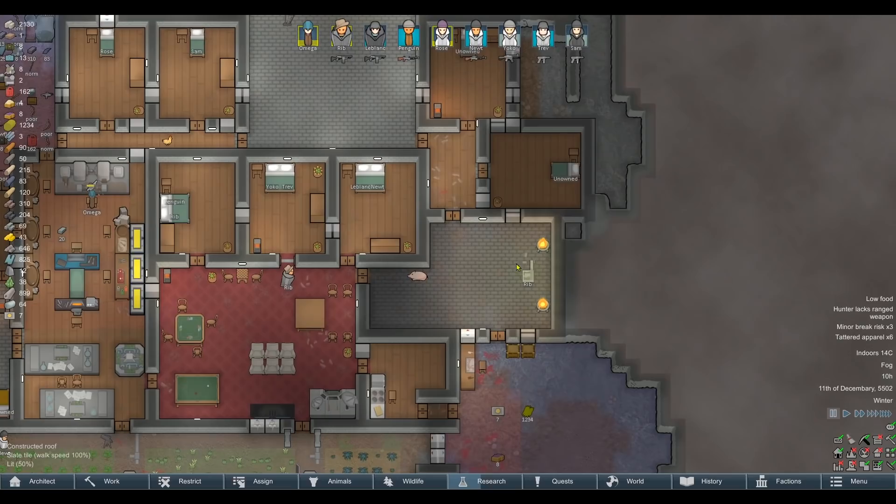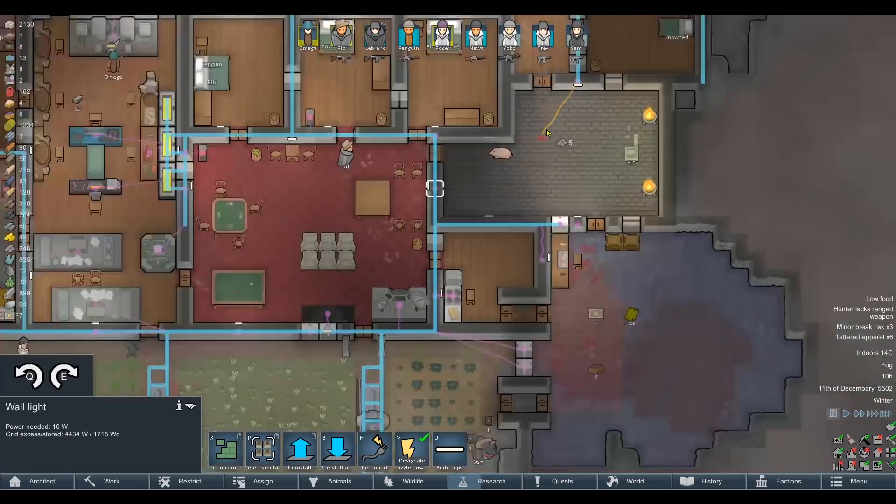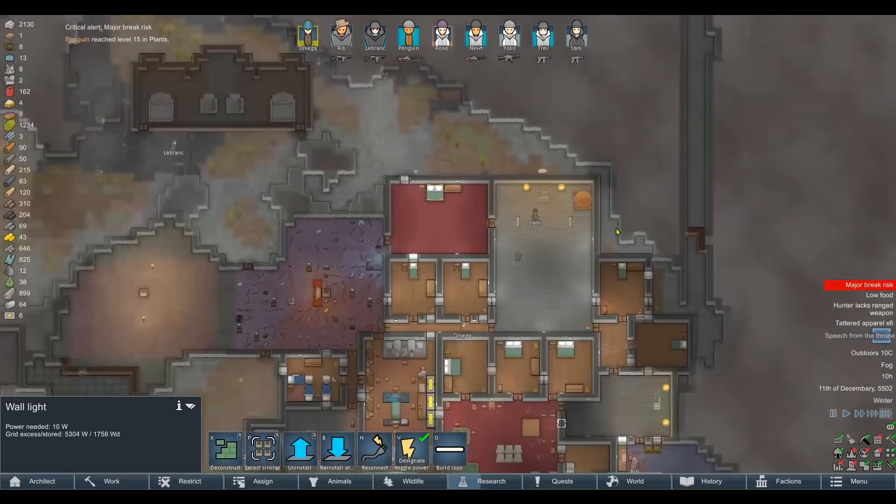Oh nice, done. You know what — to say we had to build a whole fresh throne room, that works out really really well. We have the throne done already. I'm not going to upgrade Rib beyond this — we don't want to make loads of throne rooms, because it's absolutely going to waste all the limited room we've got left, especially when we've also got to build these bloody monuments.